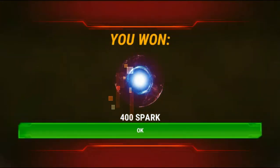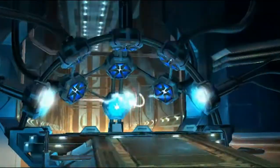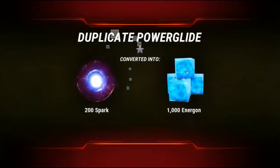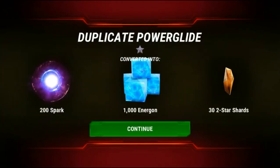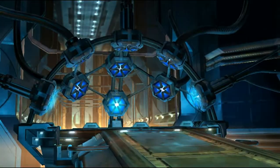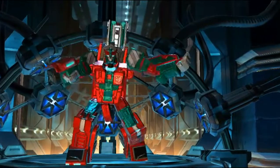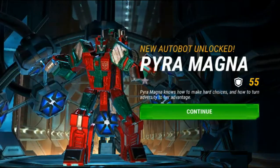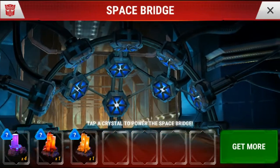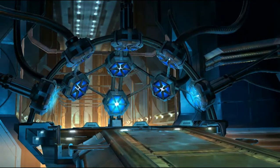Another 400 spark — spark isn't bad because it's going to help you out to level your guys up, but we're looking for a new Transformer. Another Powerglide — oh my goodness, they're handing out lots of duplicates. The 32 star shards are cool though, helping me get towards a two-star premium crystal. And who is this? Pyra Magna — that is Pyra Magna! Awesome man, so we unlocked him. He is only one star, but at least that is a new Transformer.